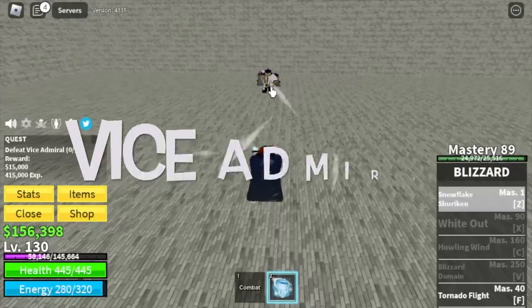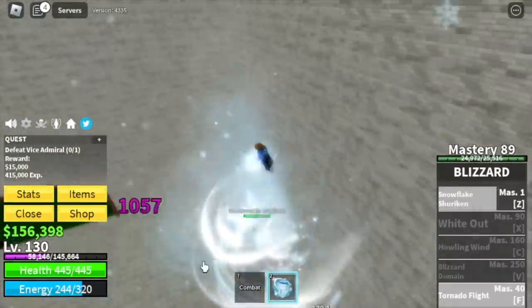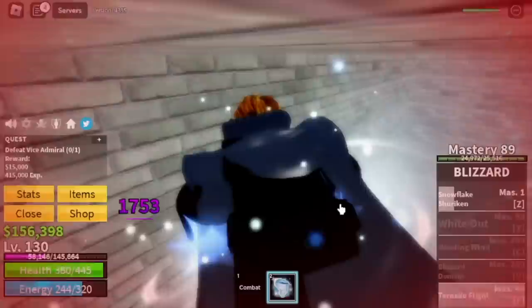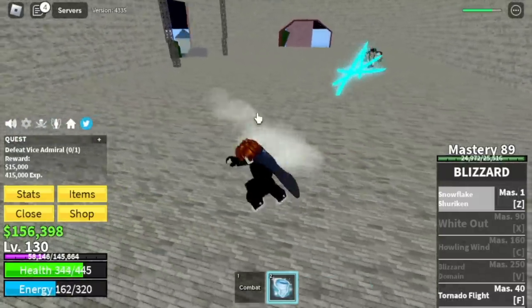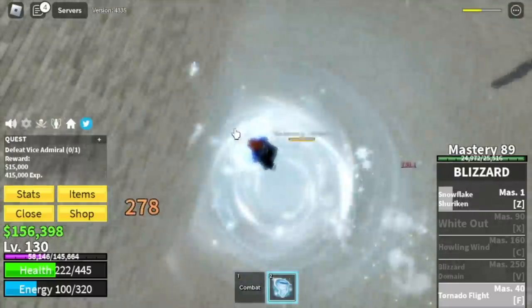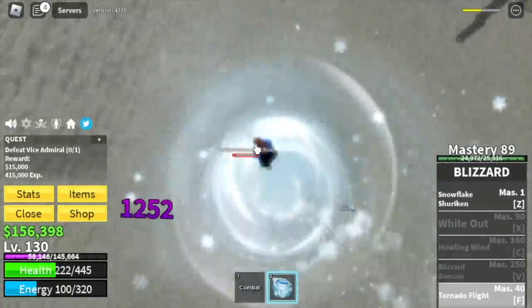Heading to the Vice Admiral. For our technique here, we're gonna use the F skill only. There's a chance you might get hit by his long range attack, but it's fine — we have enough defense. You can also use your Z skill. We're gonna use our F skill to defeat this one. This is turning out to be my favorite skill so far — it's really good.